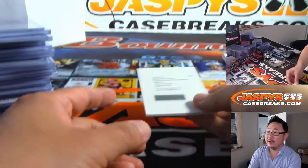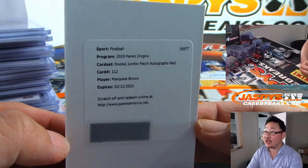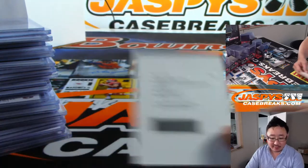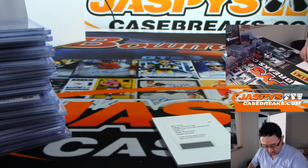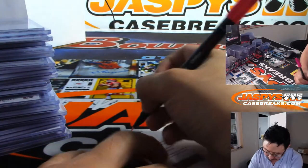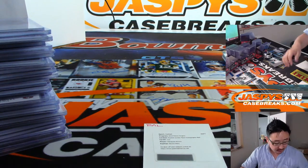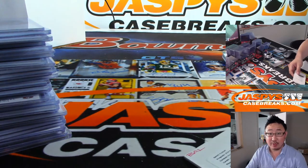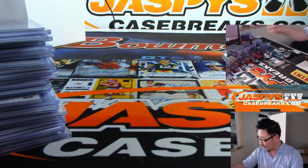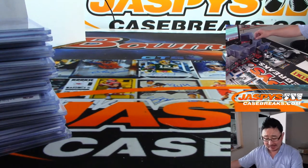And the redemption is Marquise Brown — nice rookie jumbo patch autograph, red. That's for the Baltimore Ravens — Joe Hauer with that one. Nice one. Still some teams left, and Pick Your Team 2 in the store — Origins 2, ladies and gentlemen, go and get it. JaspeysCaseBreaks.com. NT Collegiate Football in the store. Chronicles Baseball in the store. Top Archives Baseball — a lot of new releases tonight, ladies and gentlemen.